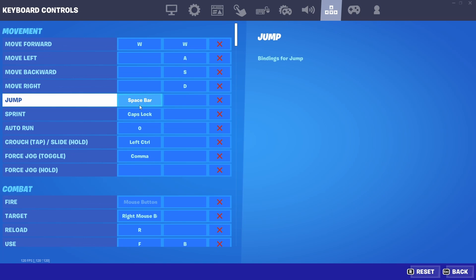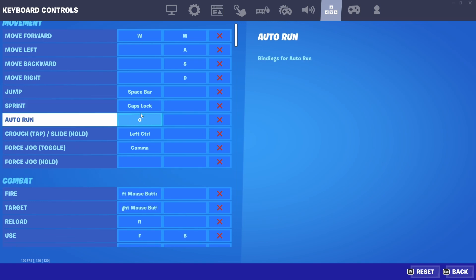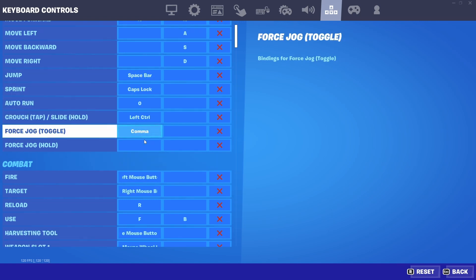Pretty much everyone has jump obviously. For sprint I have caps lock. If you are on keyboard, I'm letting you know these are really, really good settings. If you put two W's for movement forward, it is game changing. I've used these — I've actually won a few cups with them. They're so good; I'll definitely do a montage with these keybinds.